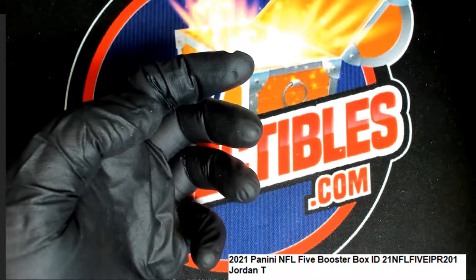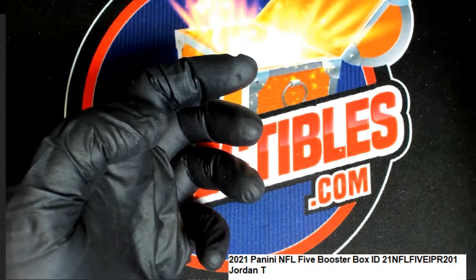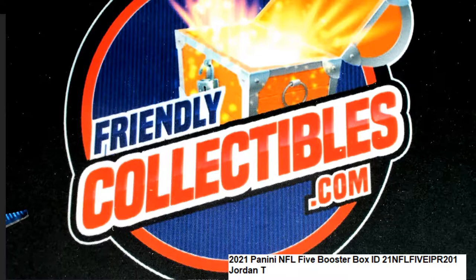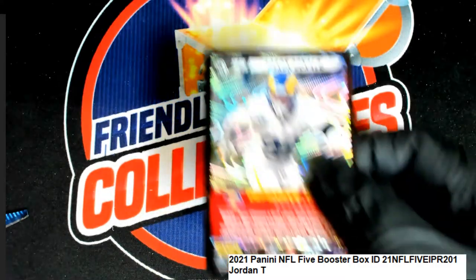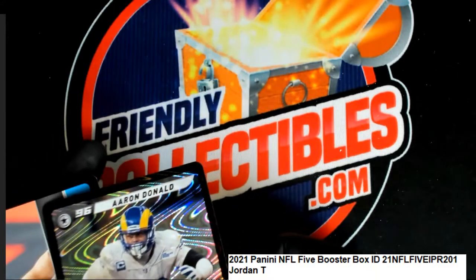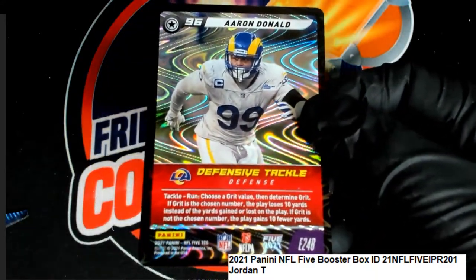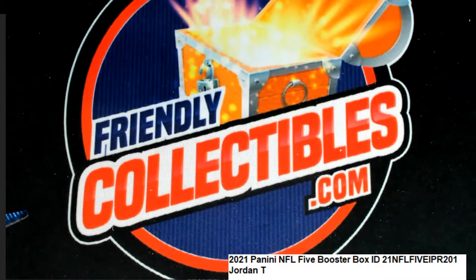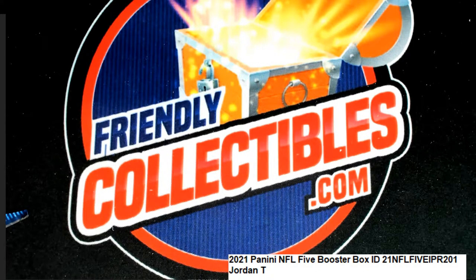You got some great things out of here. We're still looking for the legendary in this box and still looking for the rookie in this box, but that was a terrific epic pull right there. Congrats, once again in the break, hitting the epic Jordan T. That is very, very nice — and it is Aaron Donald, who is a defensive tackle for the Rams. Nice going, Jordan T.